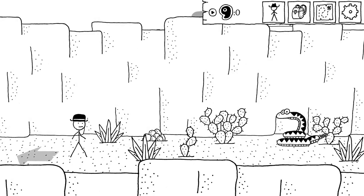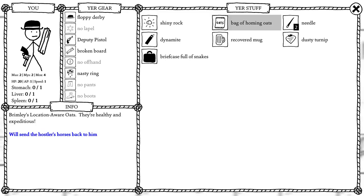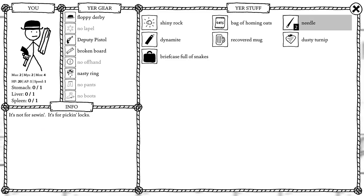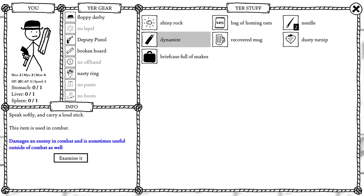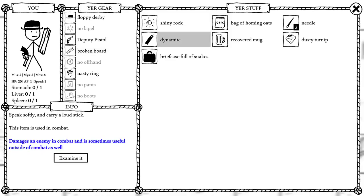Thousand Snakes Gulch. I didn't know what I expected. You've got a shiny rock — let's check this out. It's shiny, it's about the size of a rock. Didn't know what I expected there, to be fair. Bag of homing oats — Brimley's Location Aware Oats, they're healthy and expeditious. A needle's not for sewing, it's for picking locks. Dynamite — speak softly and carry a loud stick. I like it.